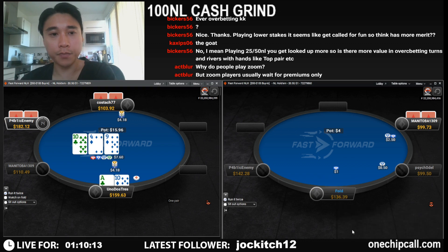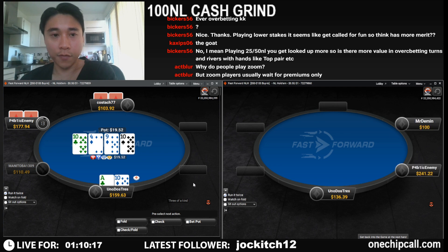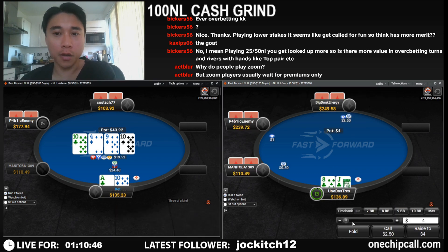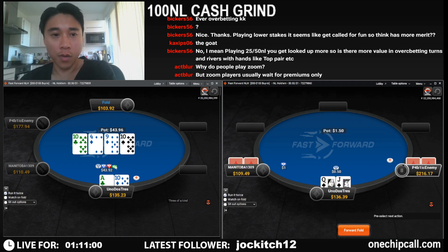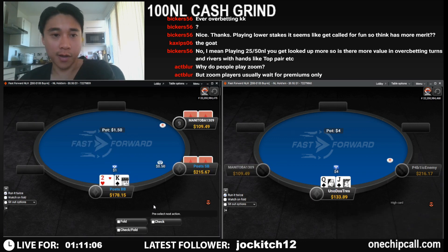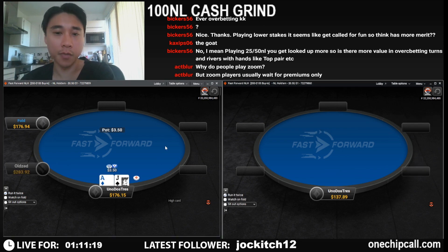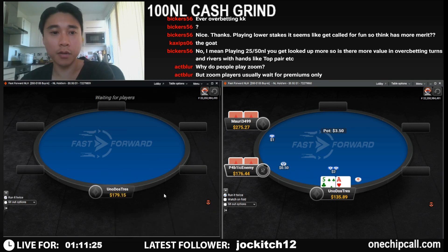We are going to continue and see if we can improve or outplay him on future streets. He's going to hate this card — you should be checking nearly 100 percent of the time here. I think I like an overbet. We have massive draws that play the same way, so we do want to balance with our strong value hands. Even if he did have a ten-x hand, I don't expect those hands to be shoving over an overbet — so we'll see the river quite often with our massive draws.